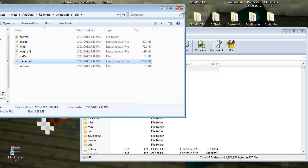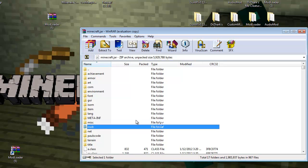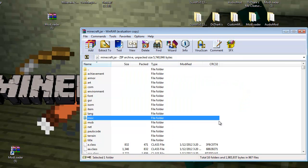Close the bin folder, we don't need that anymore. When you get inside the jar, you want to delete META-INF. If you do not delete META-INF, you will not be able to load any mods — it's just going to crash. So just delete that. Delete META-INF.